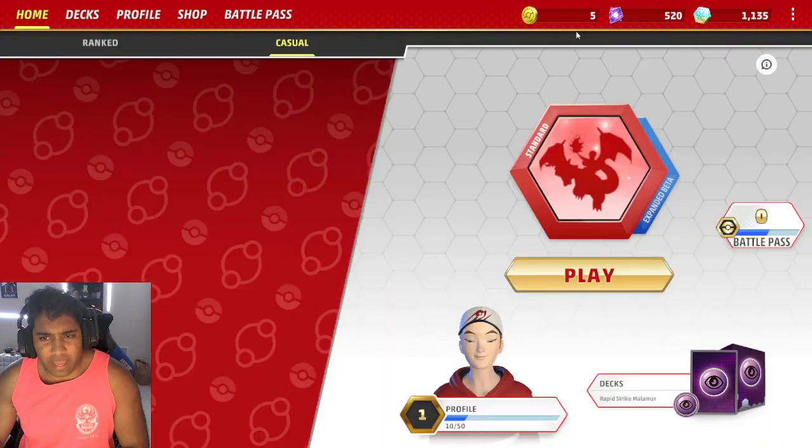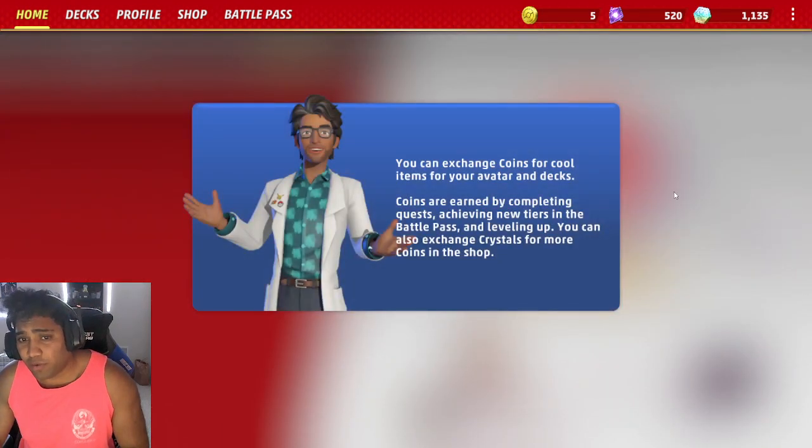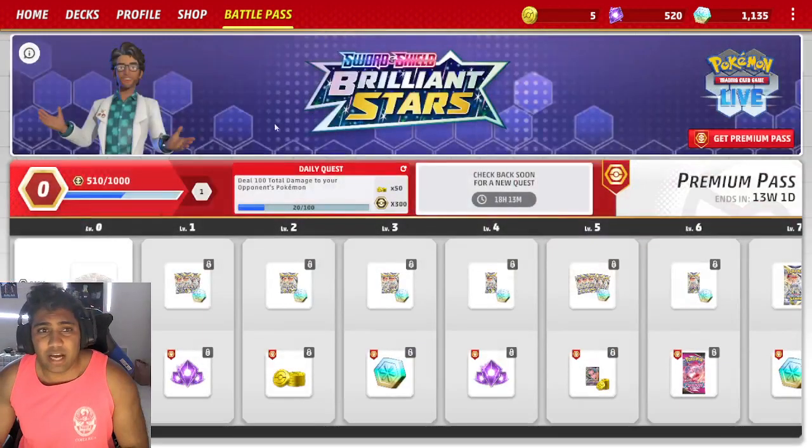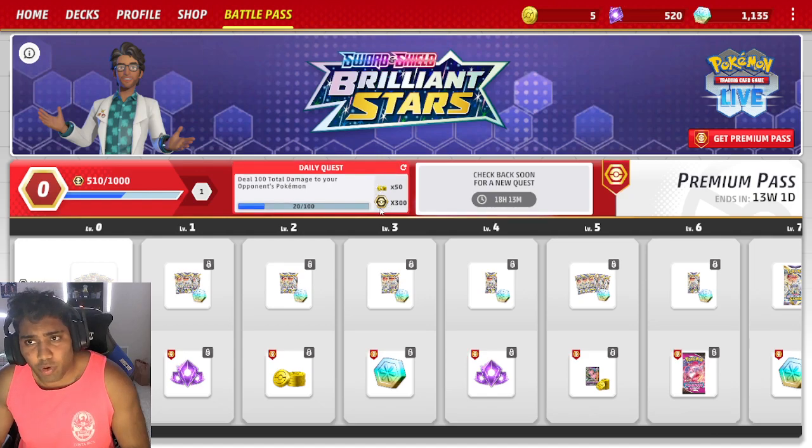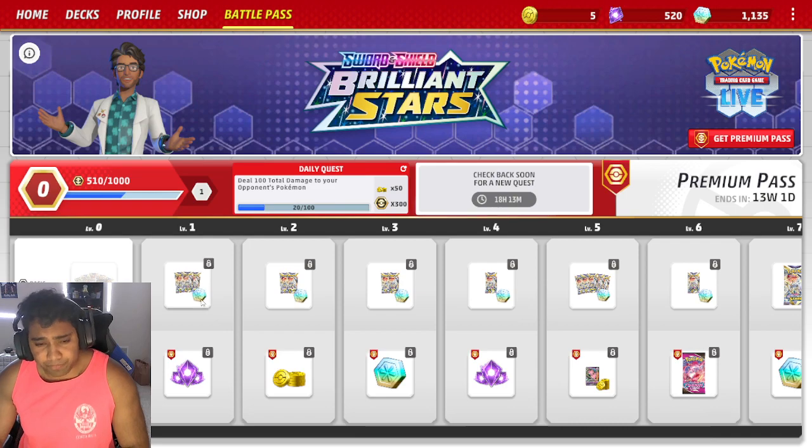Coins are something you can earn as you're playing through the game, so the more you play the more coins you earn. I don't think there's a cap on coins. We'll go ahead and talk about the battle pass to start. The battle pass has a daily quest and a weekly quest — or like a second daily quest — you get two a day, and some are worth more than others. They give you crystals, they give you coins, and more importantly battle pass levels.